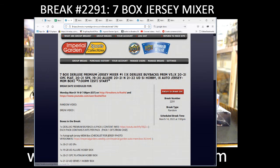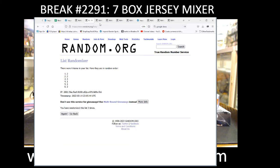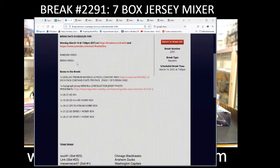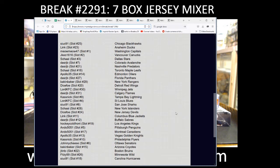Hey there guys, welcome to Imperial Garden 7 Box Jersey Break number 2291. We got jersey box number four for today. It was case number two, which was the bottom case of Doralex V5 I believe. Going with the middle pack and these are the team draws for this break, so we're just going to pause here for a minute where you guys can see the teams at the start of the break.